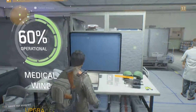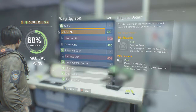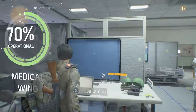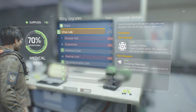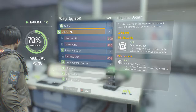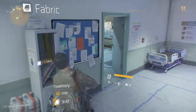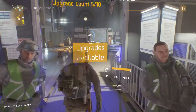Let's go ahead and check out the medical wing and see if there's anything I should upgrade here. I'll grab the Virus Lab — looks perfect. It unlocked a new skill and a new perk. Support Station — drops a support station that heals allies and can be used to revive downed allies. Increase virus production by one, gain access to higher contamination areas. Now we've just got one more area to go.